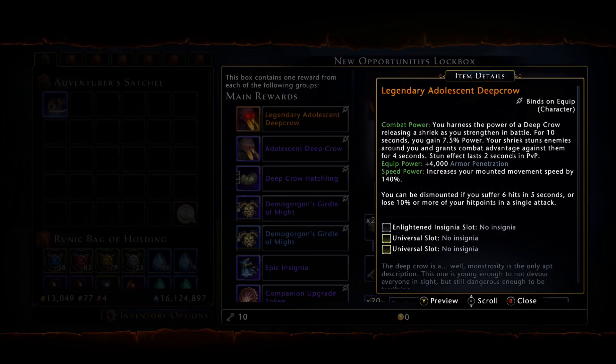In PvP the stun only lasts two seconds. This mount also has 4000 armor penetration. A lot of niche builds and classes are using this for the 7.5% power — I myself am not. However, if this is something you are looking to get or need, that's completely up to you depending on the build or statistics you're running. It does have that equip power of armor penetration if you're still lacking it.